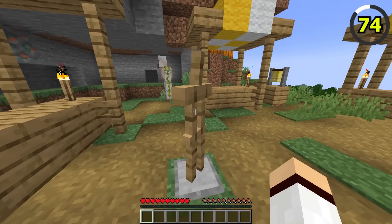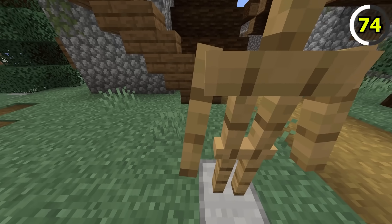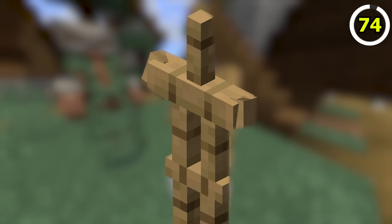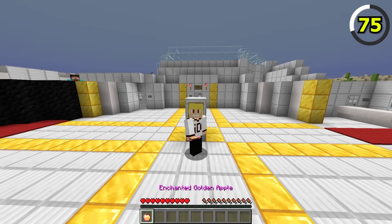Have you ever felt that armor stands in Java are missing a little something? In Bedrock Edition, armor stands actually have arms, whereas in Java, they don't. I guess Bedrock stole Java's arms.